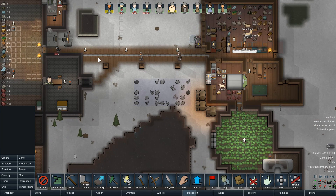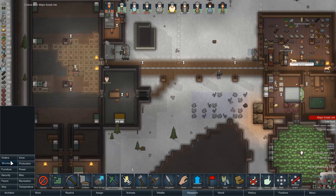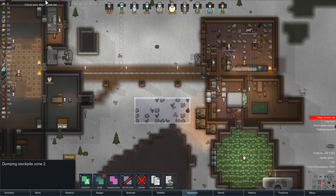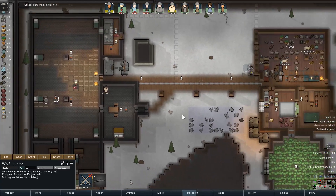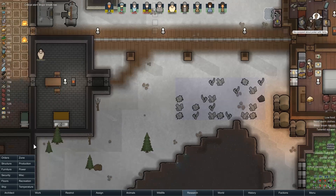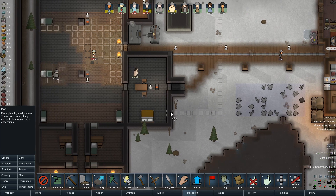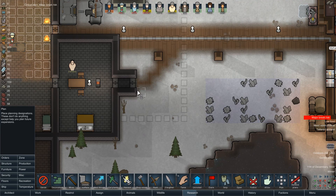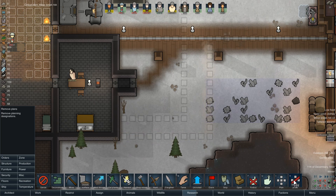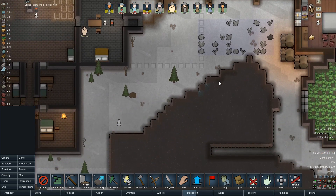And then we're going to want a kitchen — probably around here. I've got to address some major break risks too while I'm at it. Ideally I'd want the kitchen here, and the reason being is it will be very easy to deliver meals to the prisoners. I don't know if this is a big enough prison; we'll see. Given the amount of people I plan on adding to this community, I'm going to make it an unnecessarily large kitchen, just because it might be required.